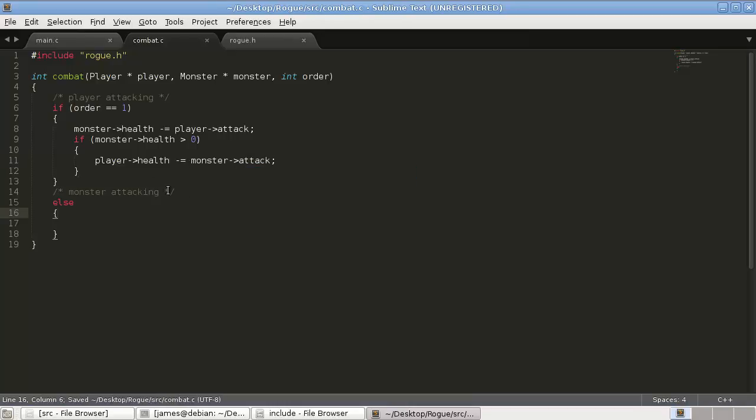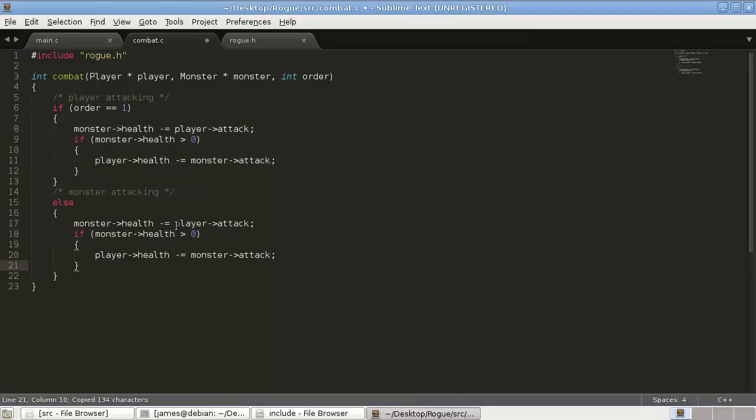In the situation where the monster is attacking first, we just switch these around: `player->health -= monster->attack`, and then if the player is still alive — `player->health > 0` — the monster takes damage back: `monster->health -= player->attack`.